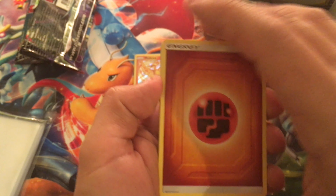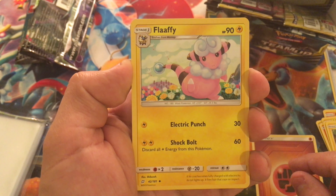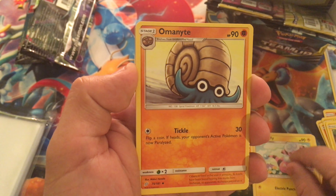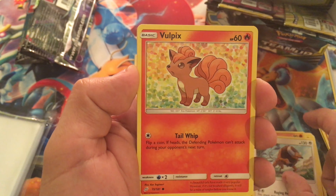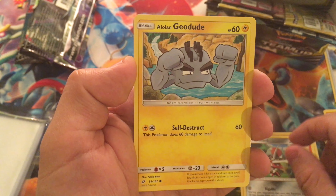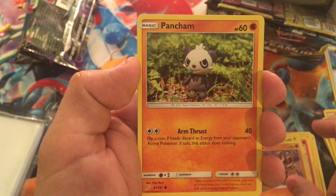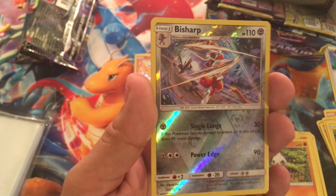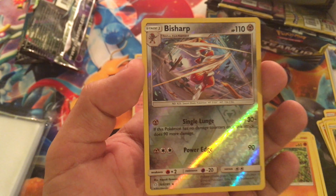Fighting energy it is, that's okay! So we got Farfetch'd, Omanyte, Tauros, Vulpix, Purrloin, Alolan Geodude, Mankey, Pancham. We got a reverse holo Bisharp — that is a rare!